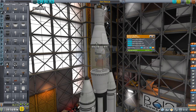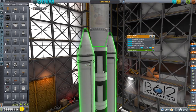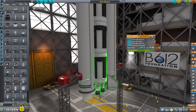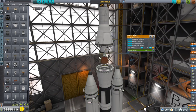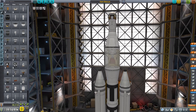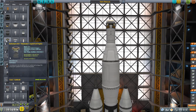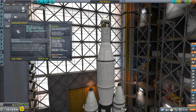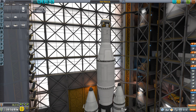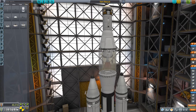We have little tanks of RCS fuel, we've got the RCS, and we've got a reaction wheel because we might be able to use some of the core of this to do part of the burn to catch up. We've got relay antennas, just in case we can help with communication. I'll put two of these in case we end up in interplanetary space and need to communicate long range.